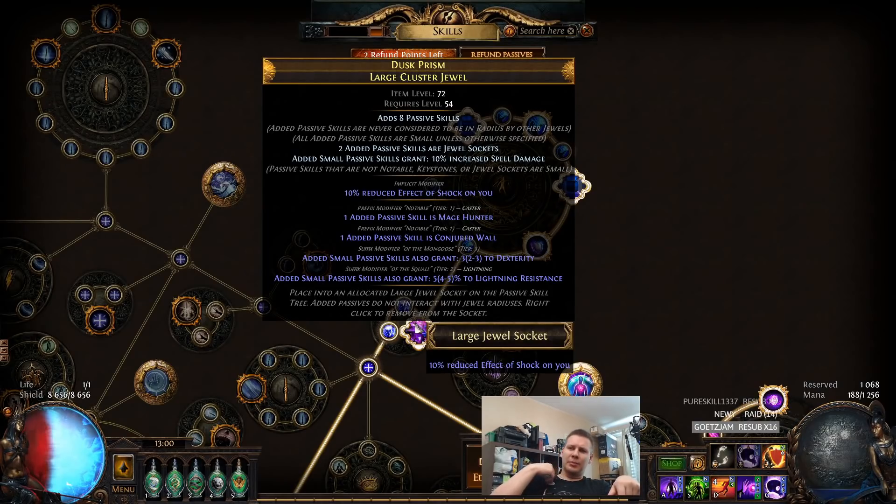Like today, we had the patch where the affixes for fossil crafting and the league mechanic crafting are now displayed if you alt. So that's very nice. I haven't actually read the patch notes yet — probably going to check them later today on stream. But yeah, we ended up hitting the Mage Hunter and Conjured Wall.